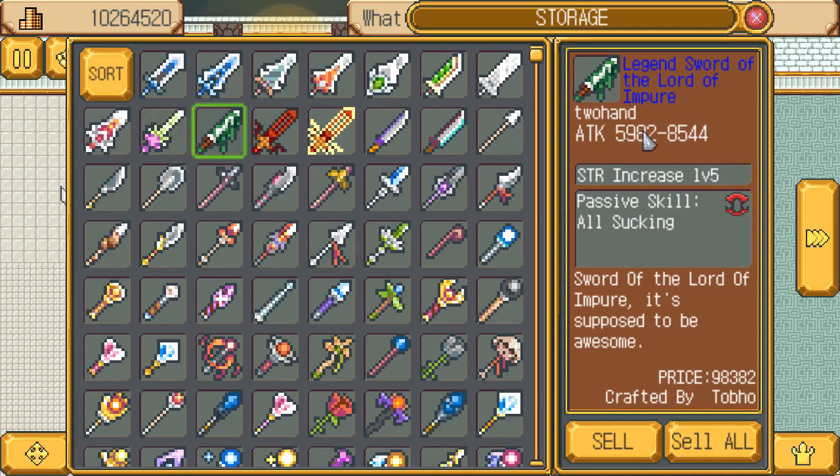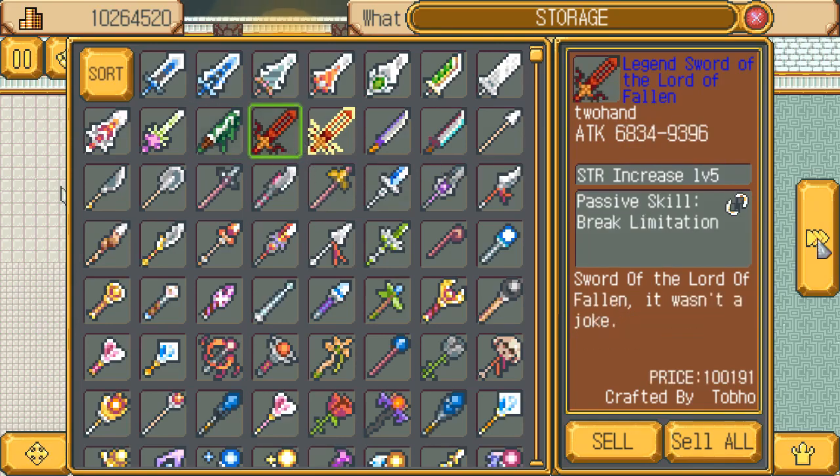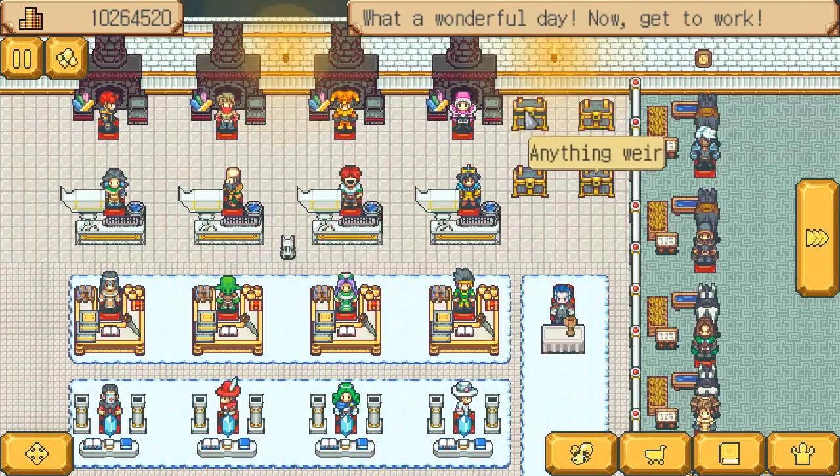We can also use these, which are 59.82 to 85.44, which I believe is a Mac. And then once they're enchanted, this will actually have slightly more overall attack power because this magic attack is higher. But we're gonna need six different weapons, one of each element.